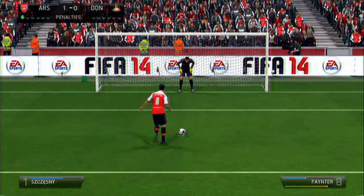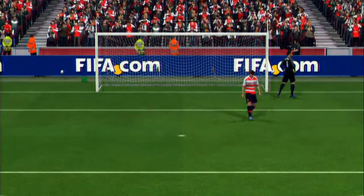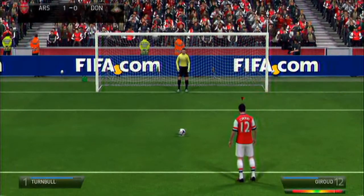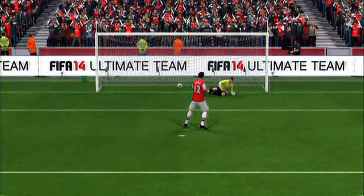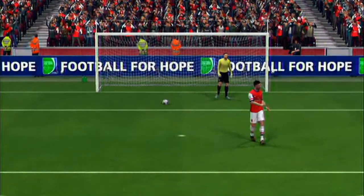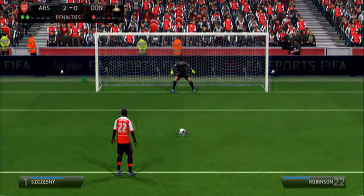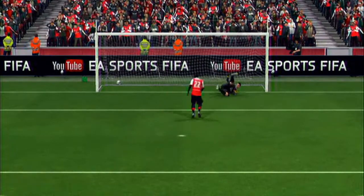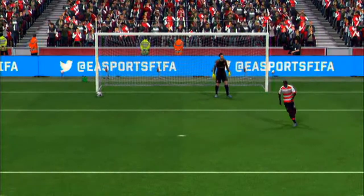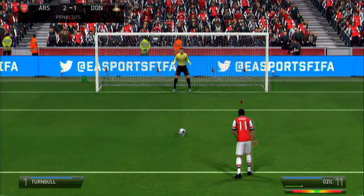With Doncaster, I was hoping we would win. They hit the post with their star man who has scored about four goals in the Capital One Cup for them. Then Giroud steps up and slots it straight down the middle, nice and confident. The next penalty comes up and I think he's going to put it to the left, but I changed my mind at the last moment. He puts it to his left and I go to my left - we can't save them all the time, we just need to score them.